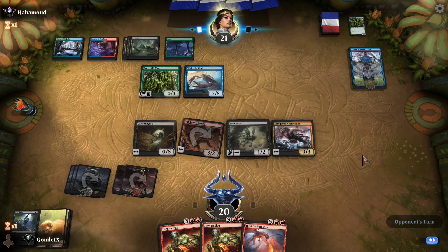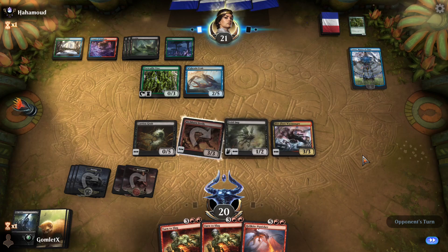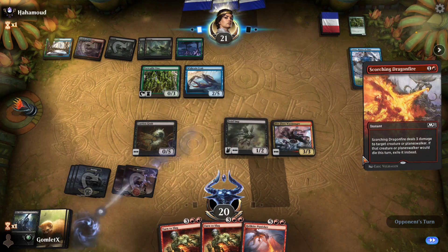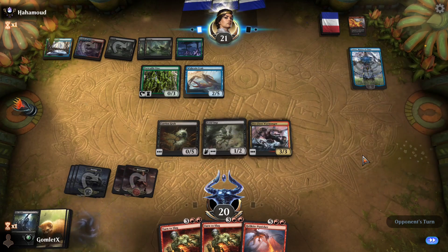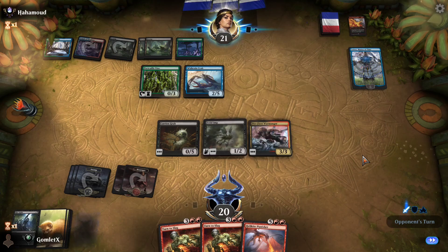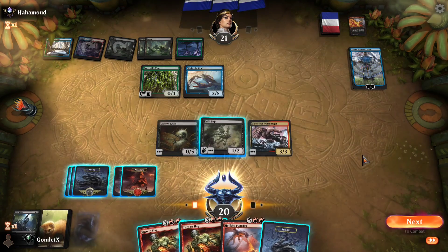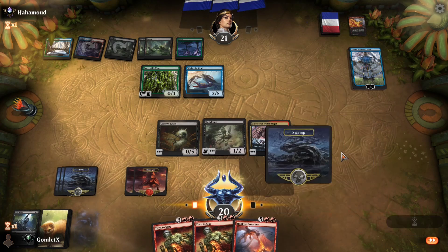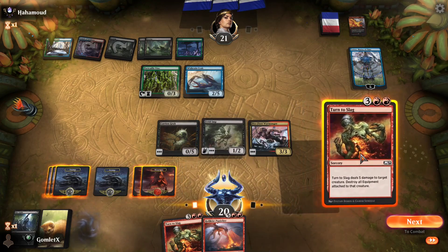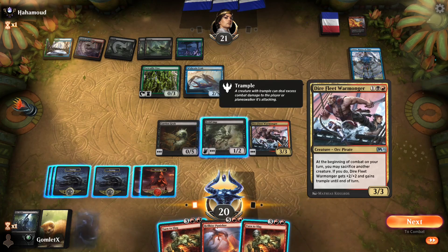Since they didn't choose to phase anything out, Teferi is at 6, which is a very healthy total. Even if I sacrifice Pitchburn Devils, Teferi is still going to be at 3. Had I played Warmonger pre-combat, I could have sacrificed Pitchburn Devils immediately. But now that they've Scorching Dragonfired the Pitchburn Devils, I get no value out of its death since they exile it. So I don't even get to damage Teferi. Perhaps it would have been better to just sacrifice that immediately.